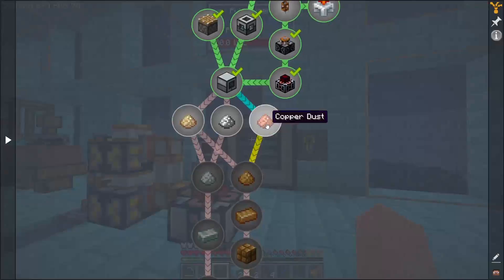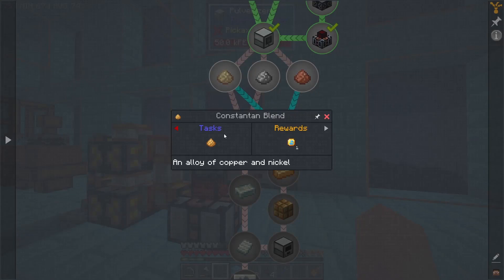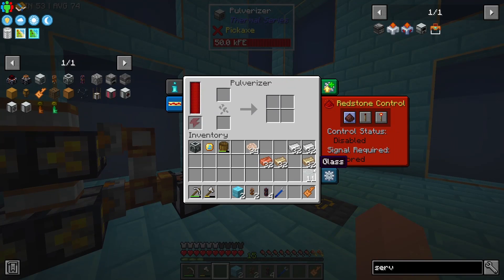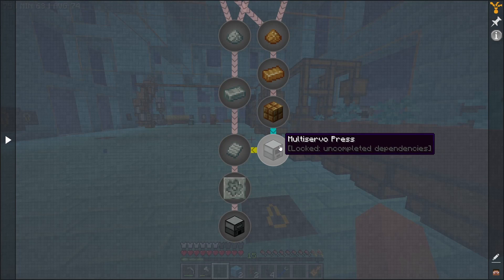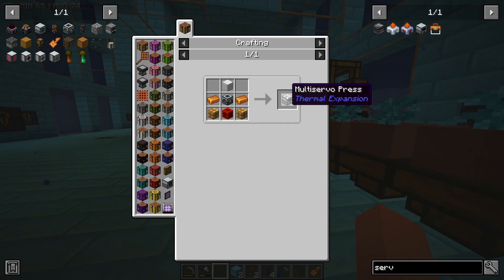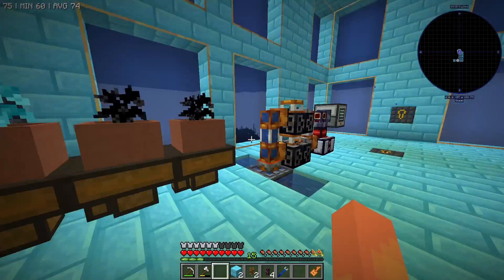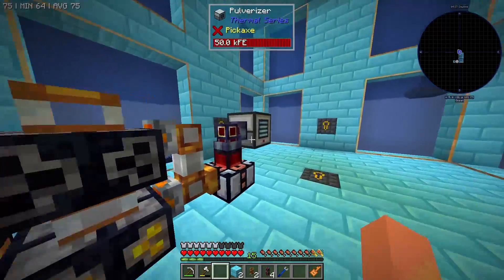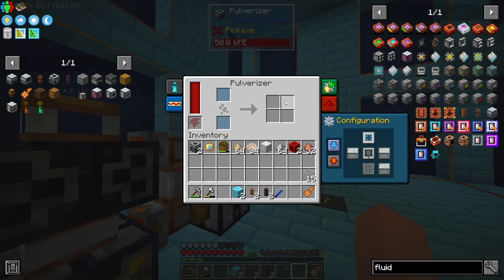Looks like we'll need copper dust, iron dust, and nickel dust — we're going to use these to make some alloys. Let's make a good amount of these and get crushing with all of our ingots. We are eventually going to need some more machine frames for the multi servo press and the induction smelter. Let's go ahead and get that set up while our ingots are being processed. There we go — all of our dusts are now pulverized.